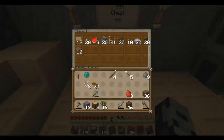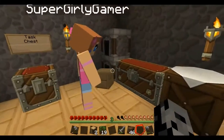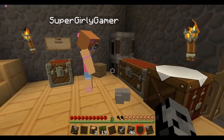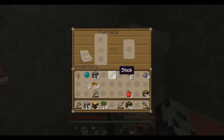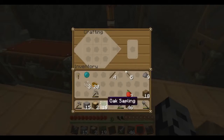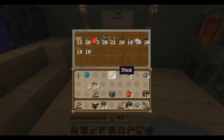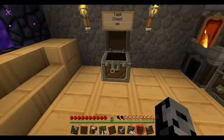What else do we need? Wood pressure plates — got those. We need stone pressure plates as well. Can I have the stone, Jen? There's not much left though — only 15. That's not enough. I'm gonna need to cook some more. I've got seven of the pressure plates — not too bad.